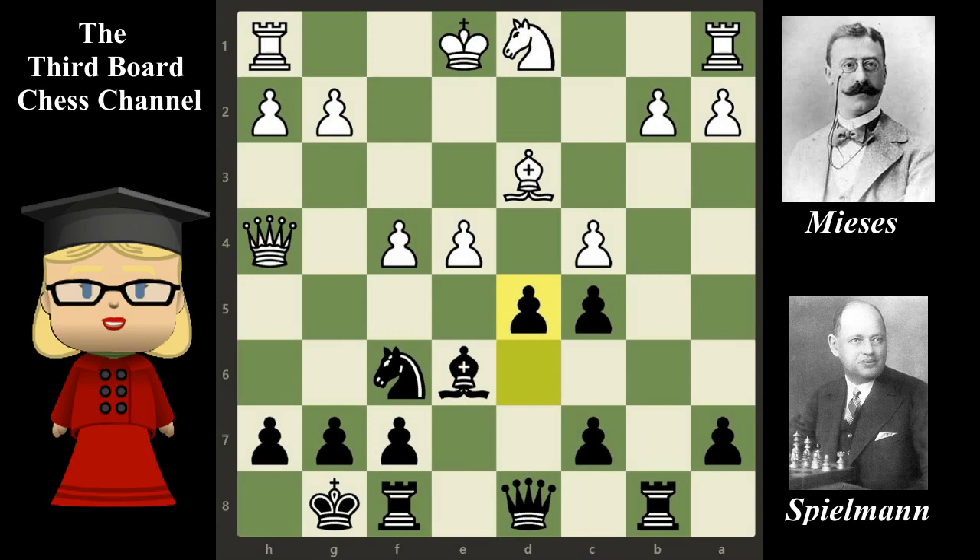Jacques Mises captures the pawn on d5 with the e4 pawn, threatening the bishop on e6. Did you find Rudolf Spielmann's next move? If you find it, congratulations. In this position, Spielmann plays bishop takes on d5, sacrificing the bishop.